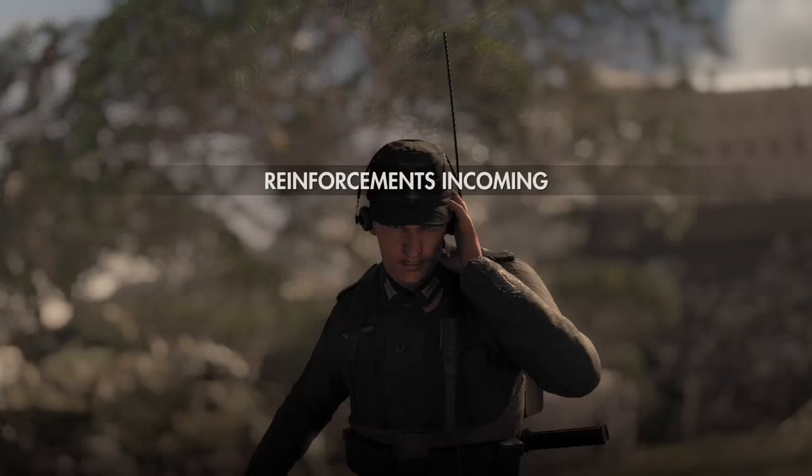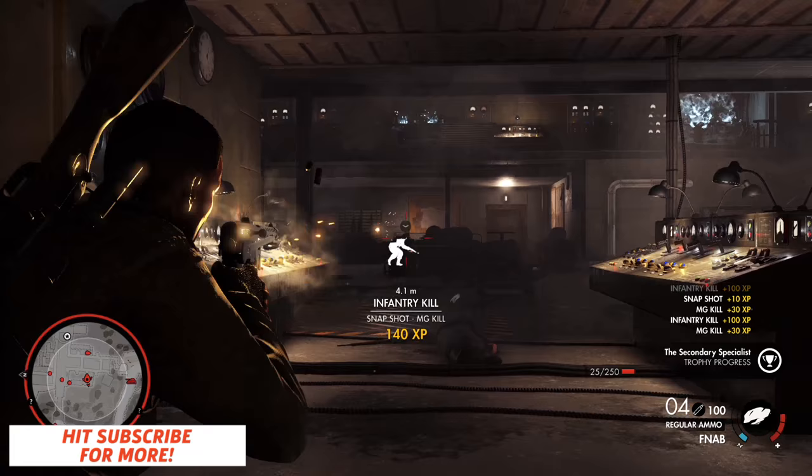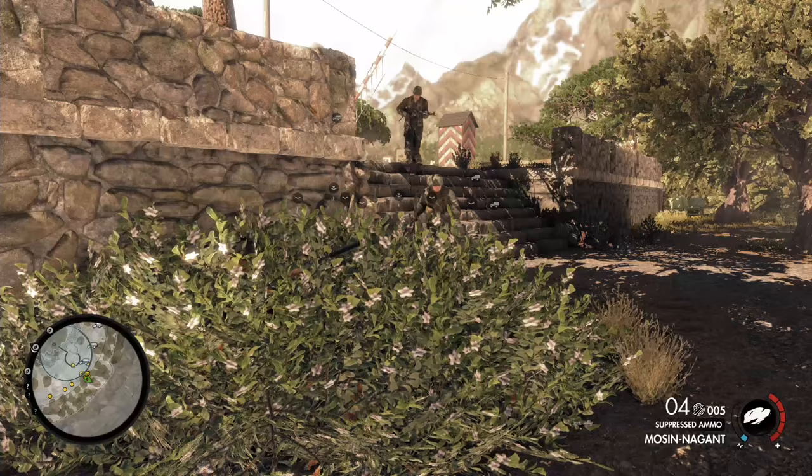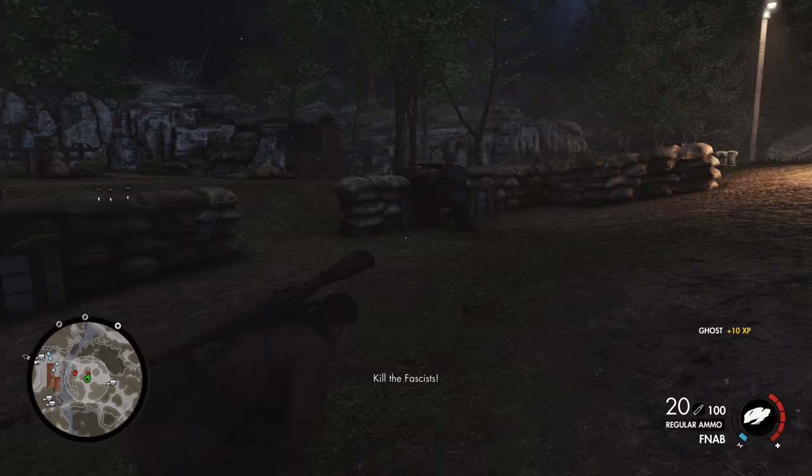The AI in Sniper Elite 4 shows an improvement over its predecessors. Enemies attempt to triangulate your position based on the sound of gunfire, and officers will command their troops to overwhelm you if they have your location locked down. Inconsistency is a common menace though, and they're not always the brightest bunch. There were a number of occasions where I would simply circle around an area after being spotted, only to find a bundle of enemies cowering behind cover near my last known position — with all their backs turned, it was easy pickings.